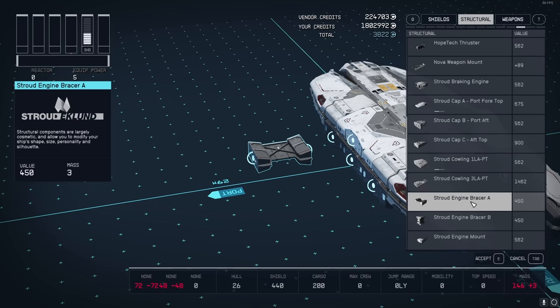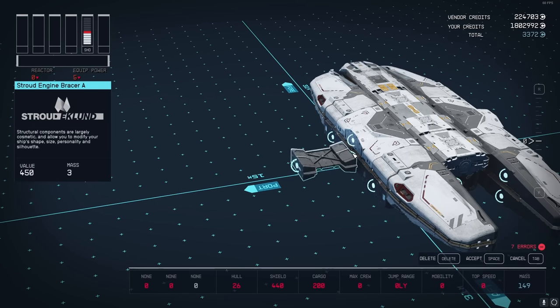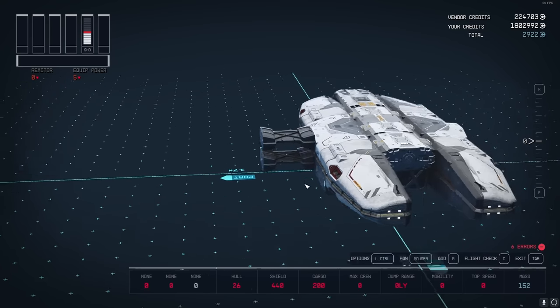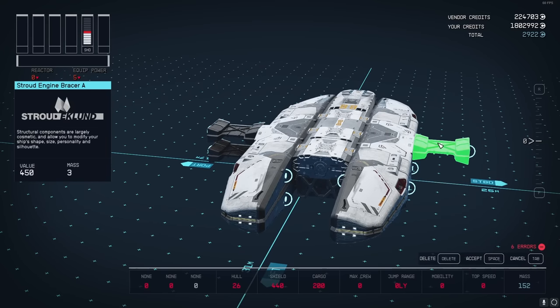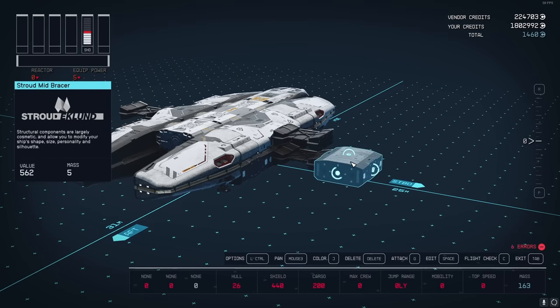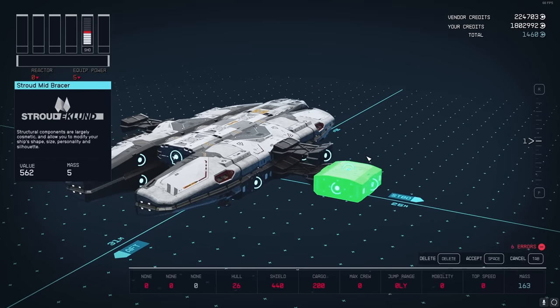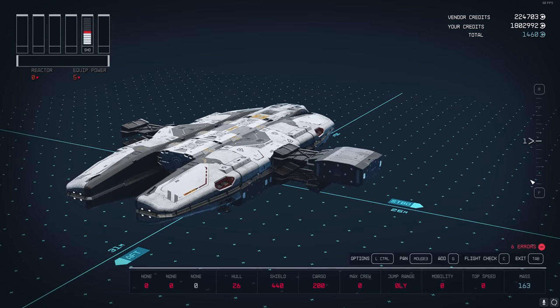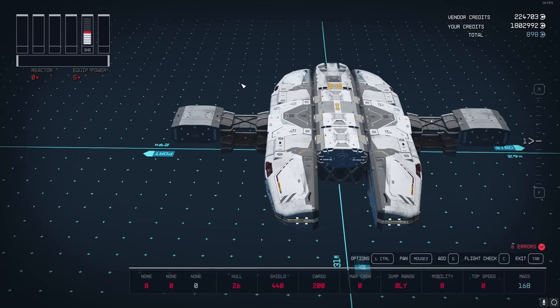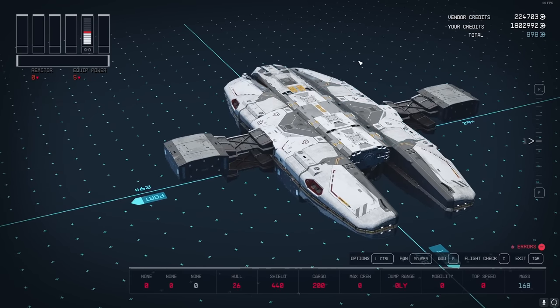Go back to the Structural tab and find the Stroud Engine Bracer A. Put one up here, duplicate it, and put one right below it, then do the same thing on the other side as well. Now take another Stroud Mid-Bracer, put it on the top - use R and F to move up - and take one on each side. That's going to be the basis for the two side wings.